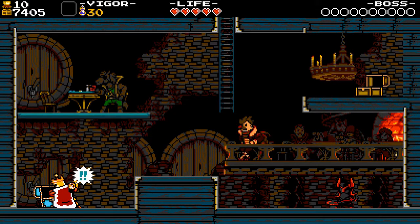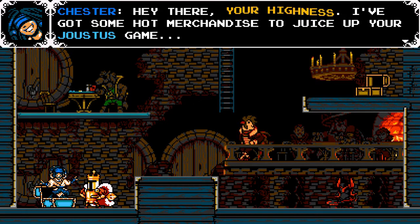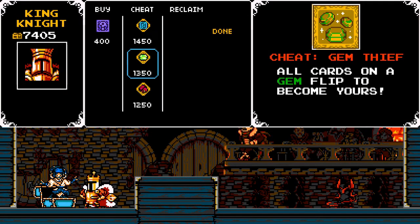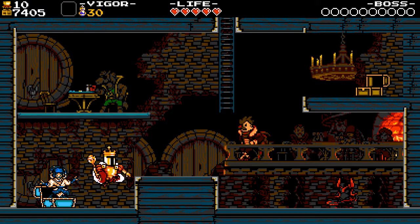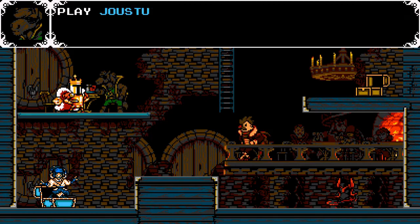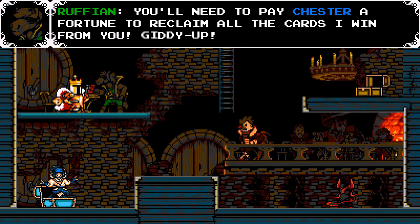Let's see what treasure is in here. Oh, it's the Diver Chester! Hey there, your highness — I've got some hot merchandise just to juice up your Joustus game. He gives you cards and then cheats. I bet it's a feat not to cheat. You need to pay Chester a fortune to reclaim all the cards.